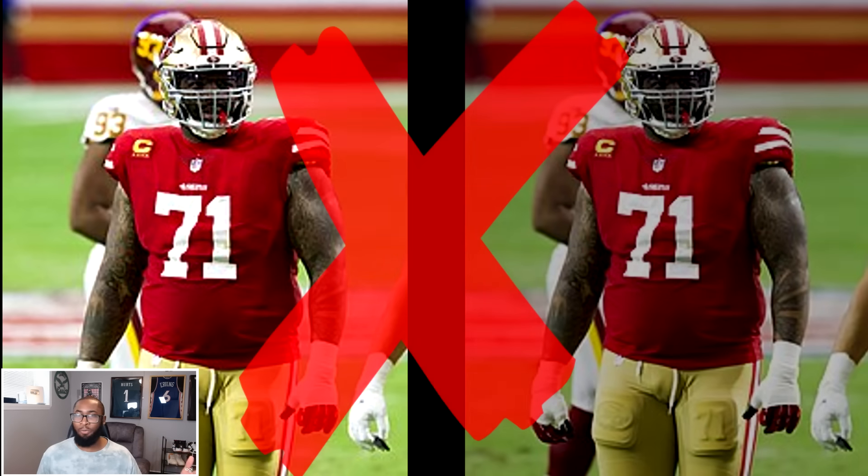We had to go back to the wheel for the Dallas Cowboys — they had three positions with a C letter grade: outside linebacker, D-tackle, and center. We ended up landing on D-tackle. They bring back a 97 overall Roy Glover from Madden 04, and they might have the best defensive line in the league now.